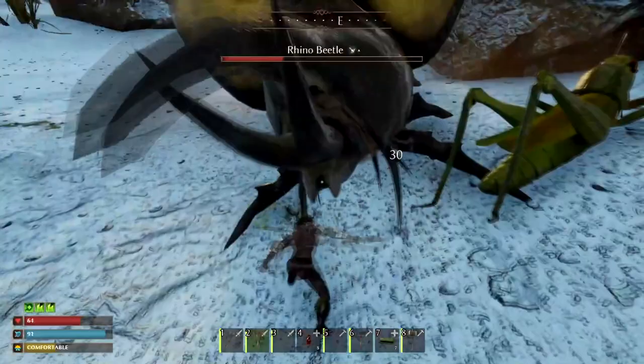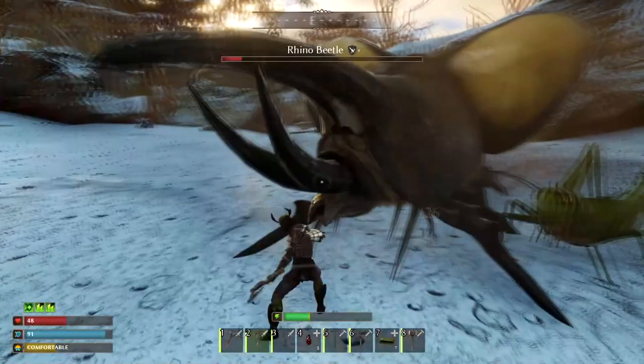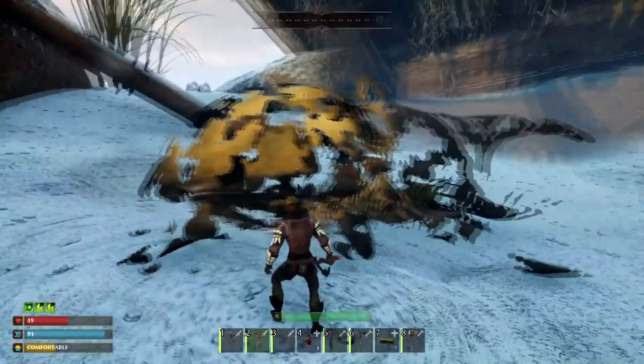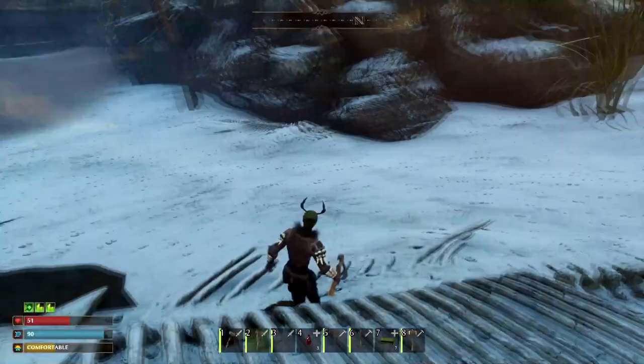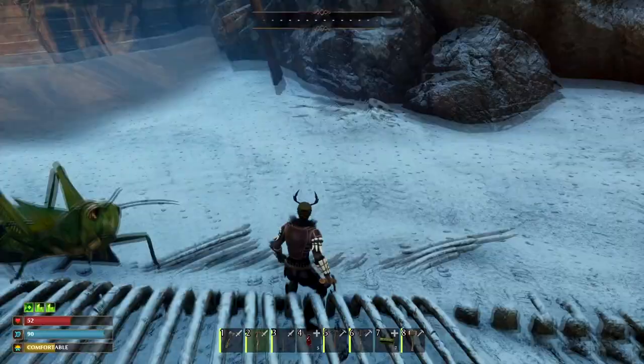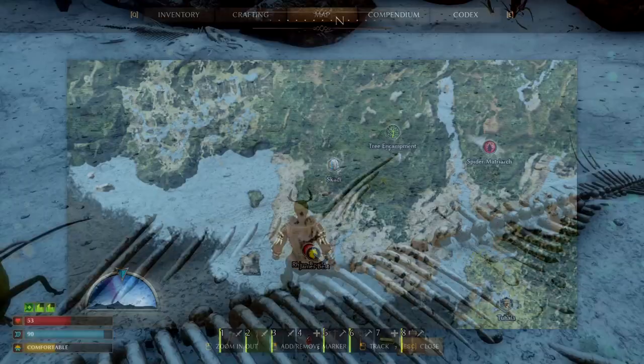That wasn't that bad. Having the Stamina Potion changes things up so much — it's such a difference. You just don't lose any stamina, you can constantly attack him and take him out quickly. That was quite easy once I got my full armor of the primal wrappings and the chitin helmet. You can get those off this guy — all the ingredients are found at this beach.